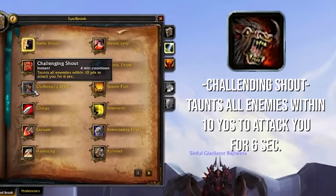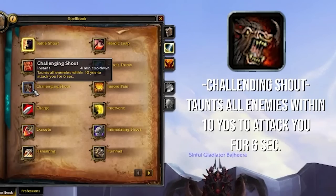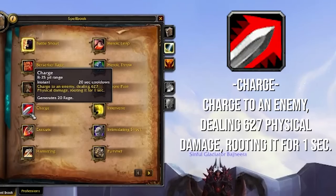Berserker Rage is an extremely helpful tool for getting out of fear, sap, and incapacitate effects. Definitely something that you want to have on your bar. Challenging Shout is kind of nice to taunt pets to you, but it is a bit of a situational kind of thing — not something that you need to have on a super accessible keybind. Charge is your main mobility. It generates some rage for you, it roots people for one second, or you can play a PVP talent to make it root for longer. Definitely want to have this on a nice, easily accessible button.